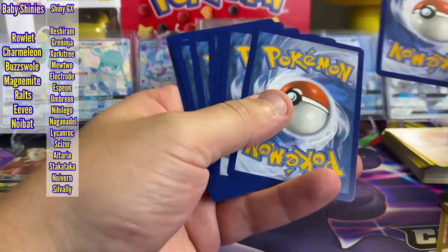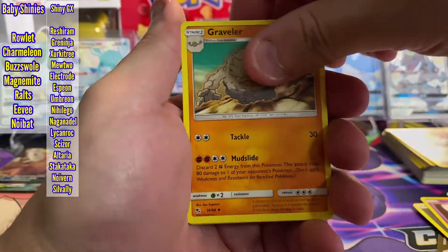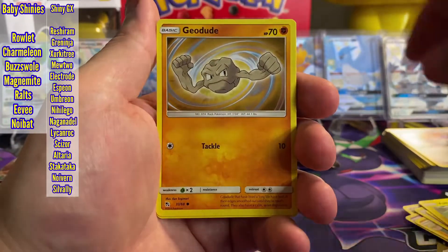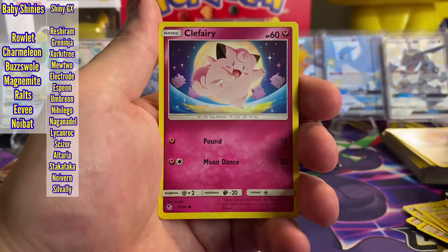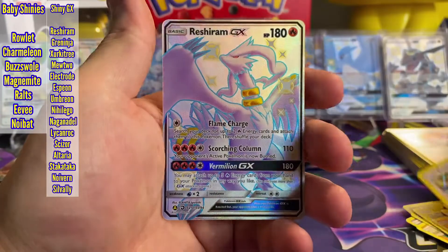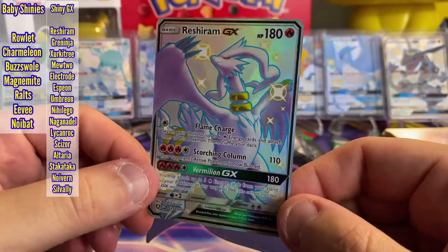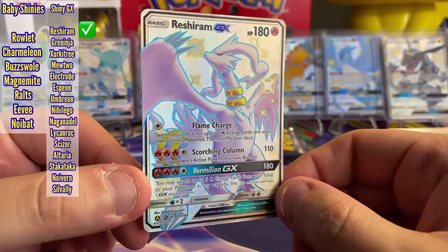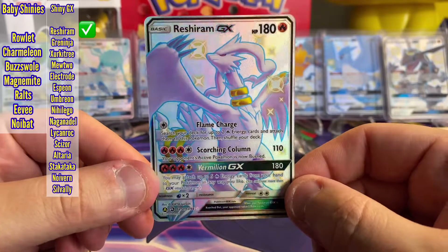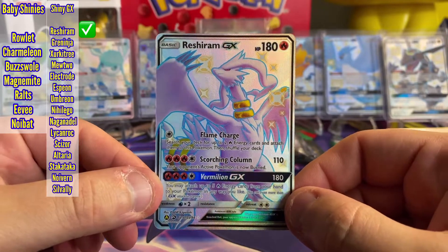Pack six: Dark Energy, Jinx, Graveler, Farfetch'd, Cubone, Voltorb, Geodude, Eevee, Clefairy. Or a Holo Eevee — and a Reshiram GX Shiny! There we go. Nice looking shiny. I'm not 100% sure if I have that one. If you see the check mark pop up in the top left, you know we got something good.